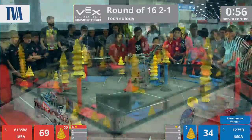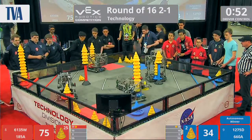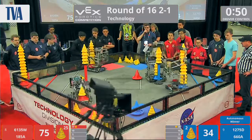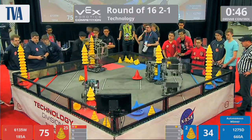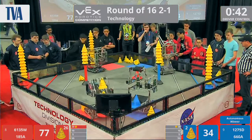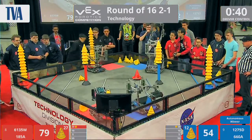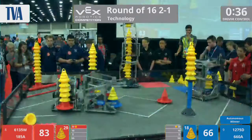The Blue Alliance, though, they have some big stacks of their own. Look at the field, ladies and gentlemen — there are a total of 11 cubes and cones left on this field. 185A, they are going for those human cones. They are stacking it up. Blue Alliance seems to have taken the lead on this stationary goal. Blue Alliance has put another giant stack in the mobile goal.